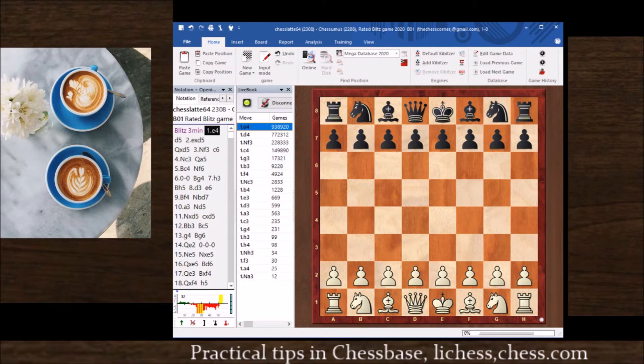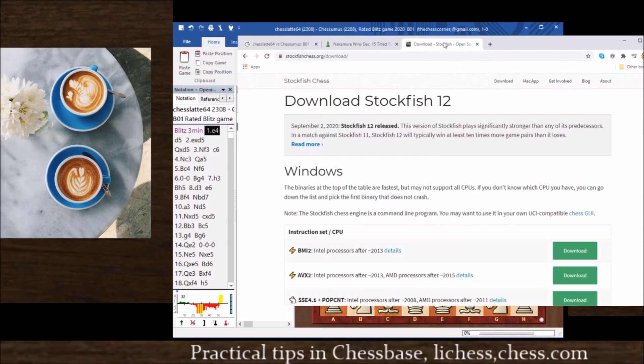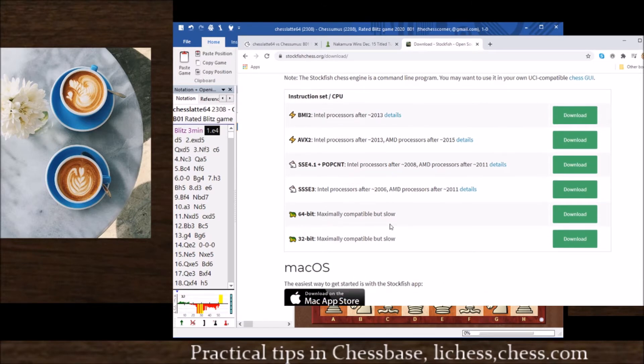How do you get an engine into ChessBase? And can you have more than one? You can. I'm going to switch to a different window to show you on the web where to get Stockfish 12. I recommend you go to stockfishchess.org, download, and based on your operating system — Windows, Mac, Linux — you can download the binary, either BMI2 if you have that 64-bit processor for Windows 10. You click download and you get it on your own computer.